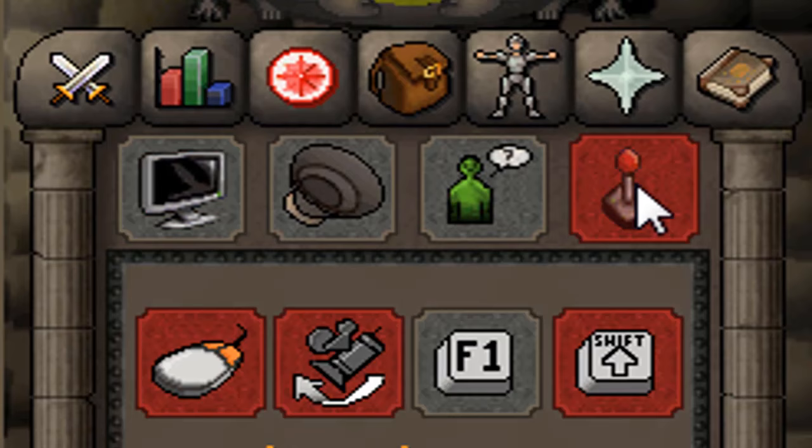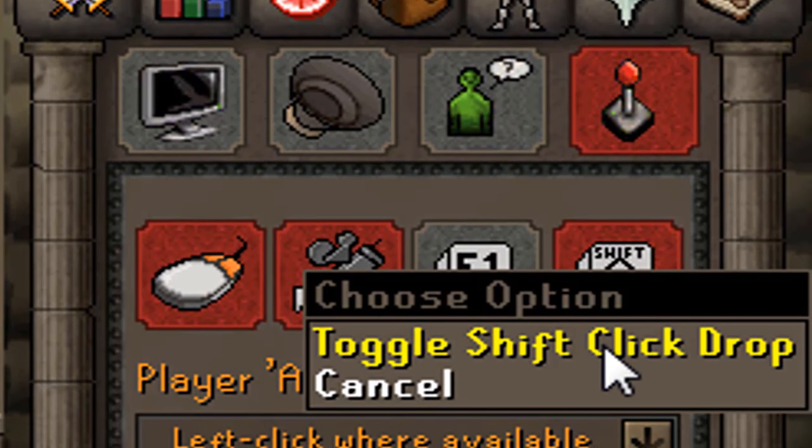To enable the feature, click on the spanner, then on the joystick, and toggle the shift-click drop option.